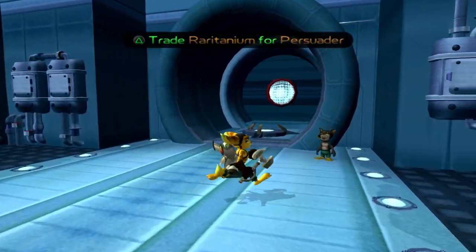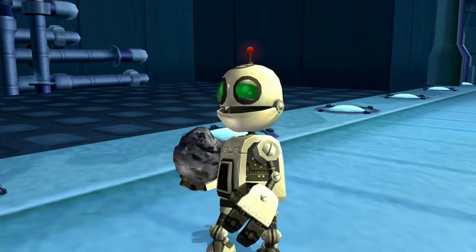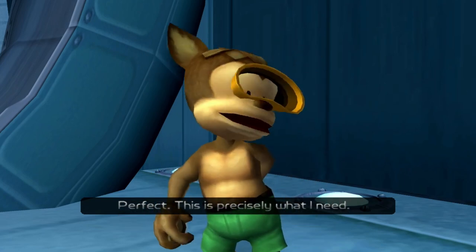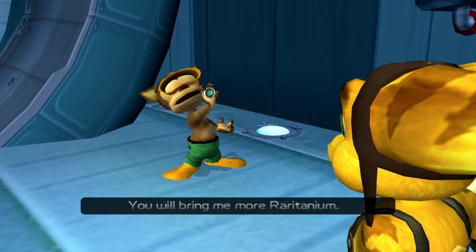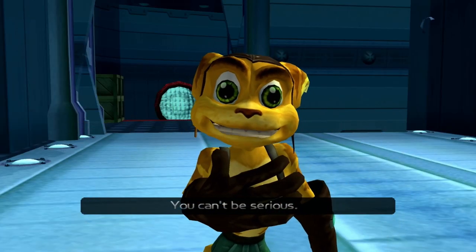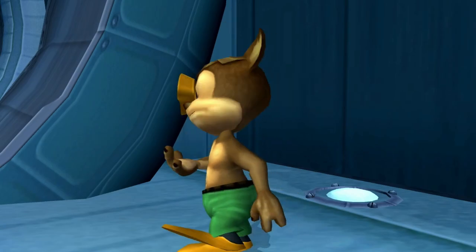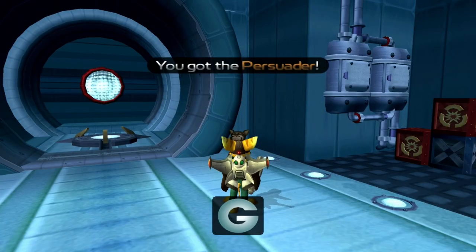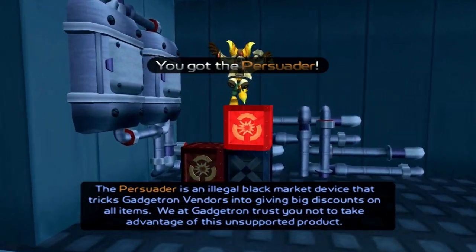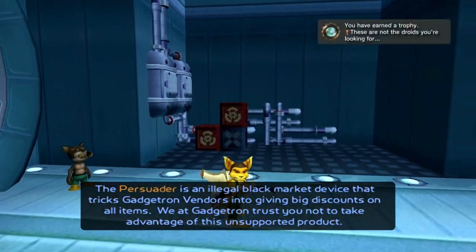Did I miss him? Oh, he's right here. Perfect — this is precisely what I need. You will bring me more raritanium. You can't be serious. Well, I tried. The Persuader is an illegal black market device that tricks Gadgetron vendors into giving big discounts.